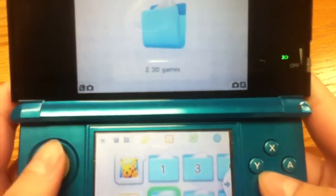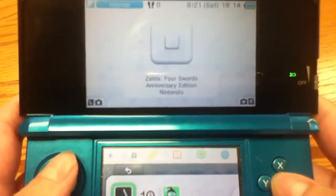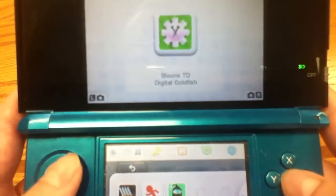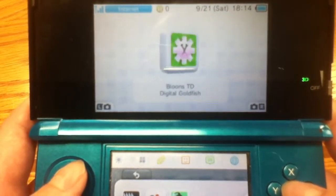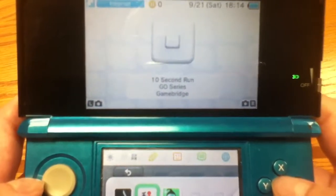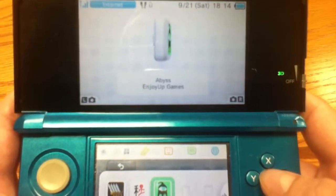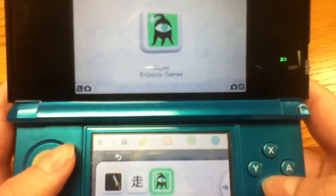Over here are DSiWare games. There's Legend of Zelda: Four Swords — I got this free when it was available. Then there's Mario vs. Donkey Kong: Minis March Again, which is basically Mario vs. Donkey Kong 3. Then Bloons Tower Defense for 3DS, basically like Bloons Tower Defense 3. Then 10 Second Run — it's very difficult but can go by quickly — and Abyss, which can also go quickly but once you get the hang of it it's really not that hard. These two aren't really the best games in the world.